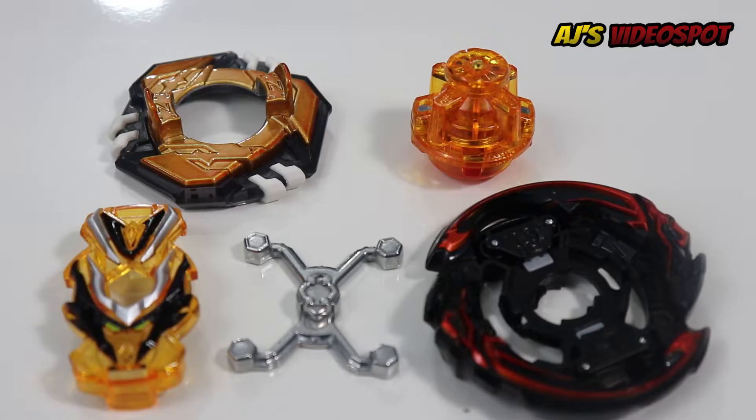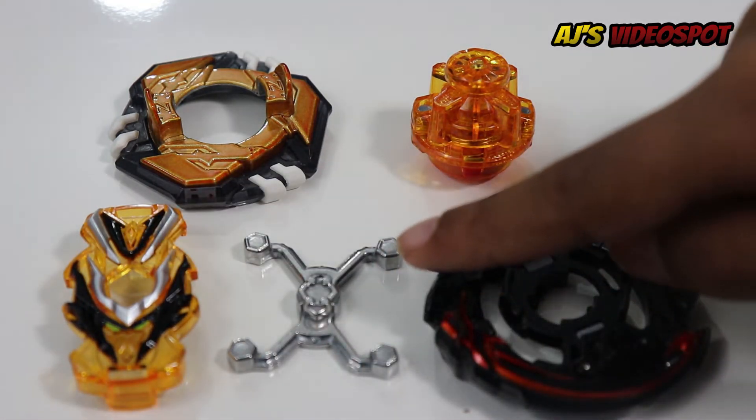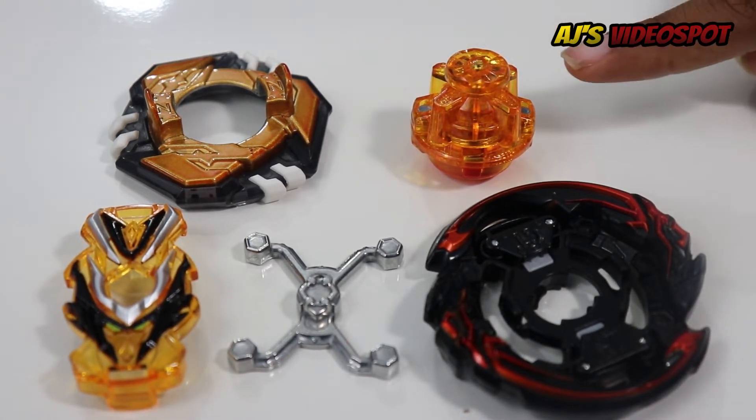Now let's move on to Grand Valkyrie. So here are the Bey parts for Grand Valkyrie. First let's take a look at the Gachi chip, Valkyrie, the weight, Xan, the base, Grand, the disc, Zenith, and the driver, Hold.